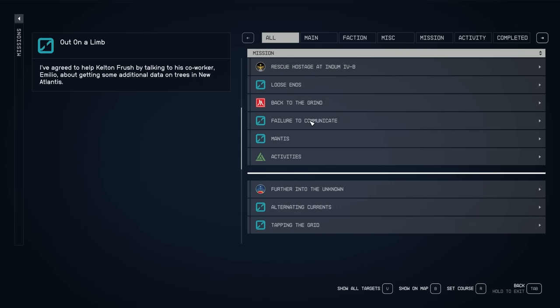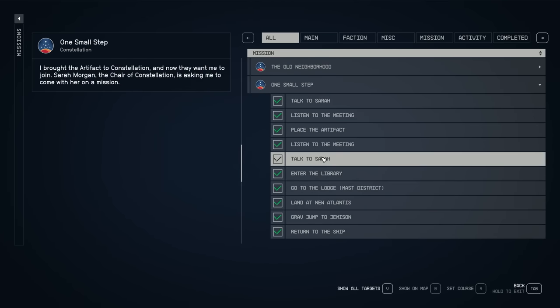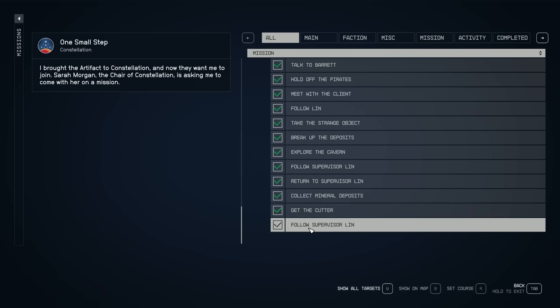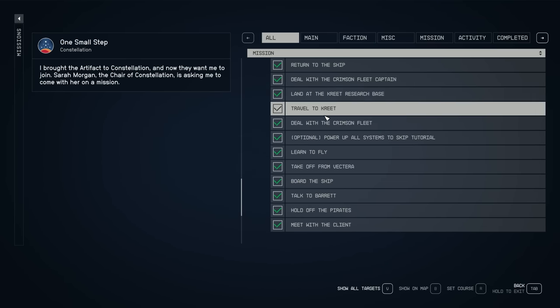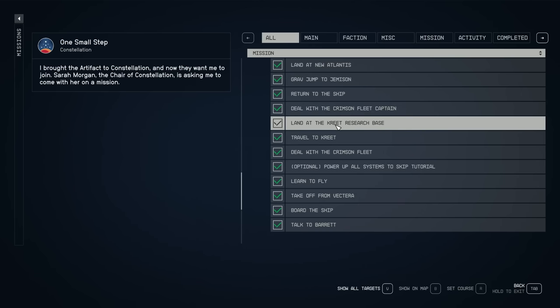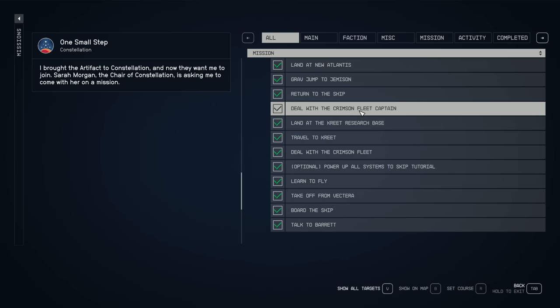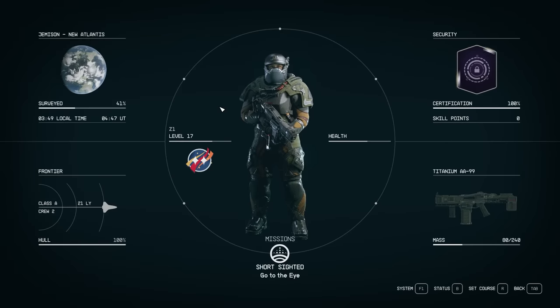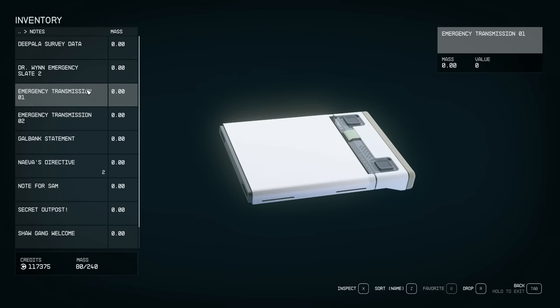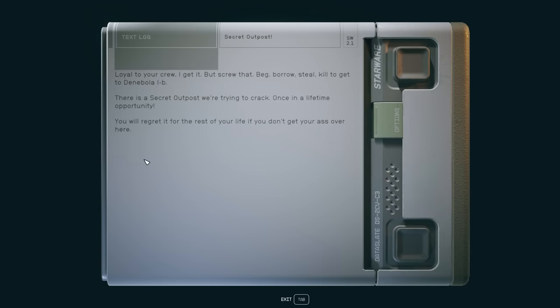You can do this extremely early game. There is one mission you have to do first: One Small Step. During One Small Step, you'll eventually learn to fly, then land on a research base. When you're in the research base you're going to fight a bunch of things and deal with the fleet captain. Search all the bodies, because you're going to want to get a note.